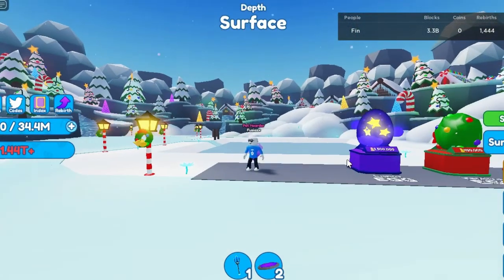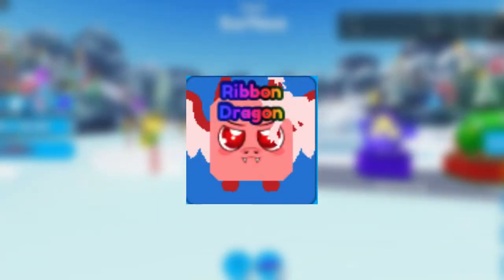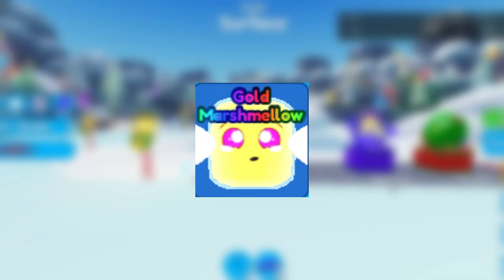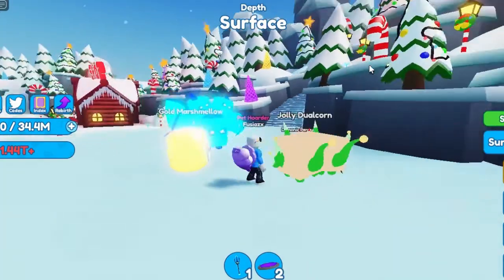We also got 8 new legendaries: the crystal present, the ribbon dragon, the peppermint hydra, the stocking boot, the jolly dual turn, the golden marshmallow, the dynamic penguin, and the frostwind hydra — which look great in both appearance and stat-wise.